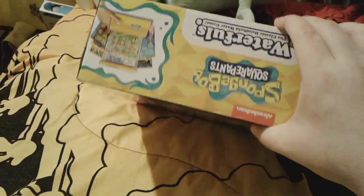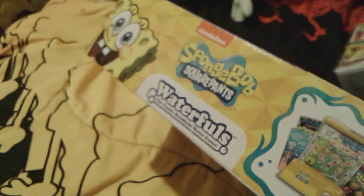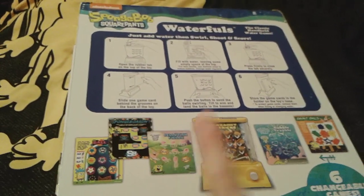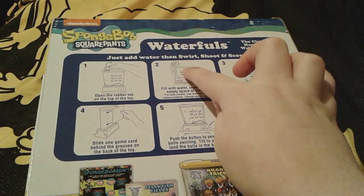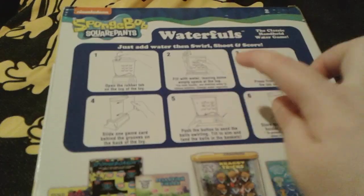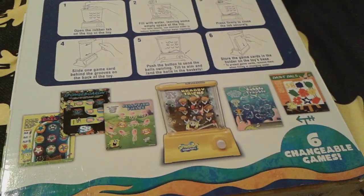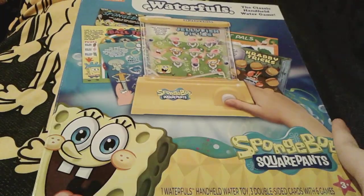Here's the bottom of the box, the top, and the side with the cute SpongeBob face. Here's the back — sorry if you can hear a lot of noise, it's just something rolling around in there. Right here are the instructions: you fill it up with water, put a game card on the back, shut it up, then push the little button and let the tiny balls land in the little slots. There are six different cards. That's pretty much all for the SpongeBob Waterfalls game.